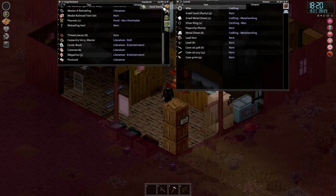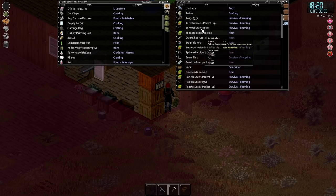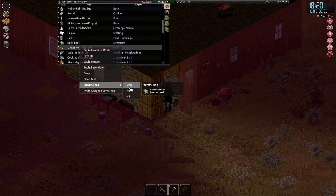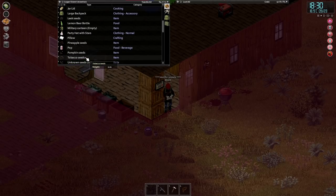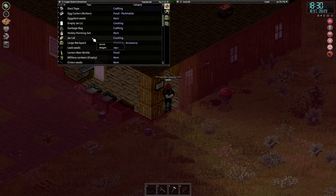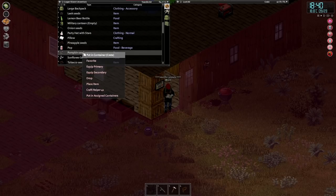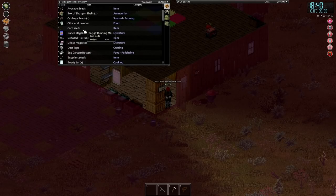Seed book - this is the thing I've been really excited about. Let's get this seed book out and find our unknown seeds, which we should have quite a few of now. Unknown seeds - grab all those out. We should now just be able to right-click and identify seeds. Oh, this is exciting - a pineapple seed, a pumpkin seed, a tobacco seed! So we need to put them in a packet before we can actually plant them. We've got some corn seeds as well.